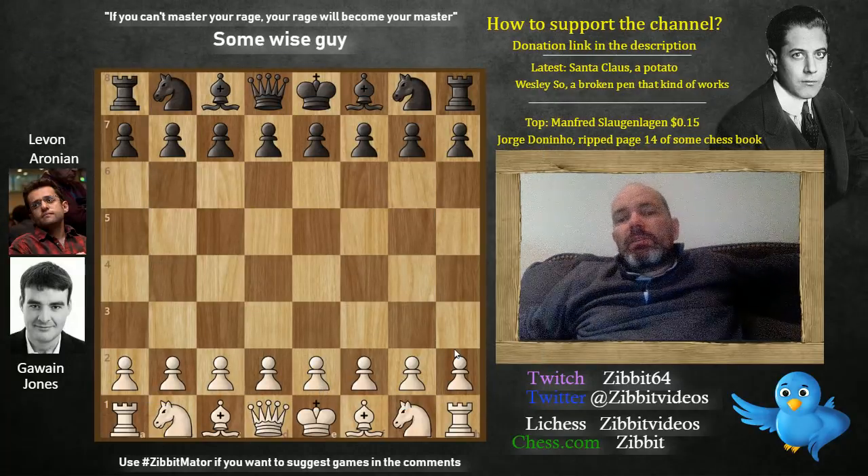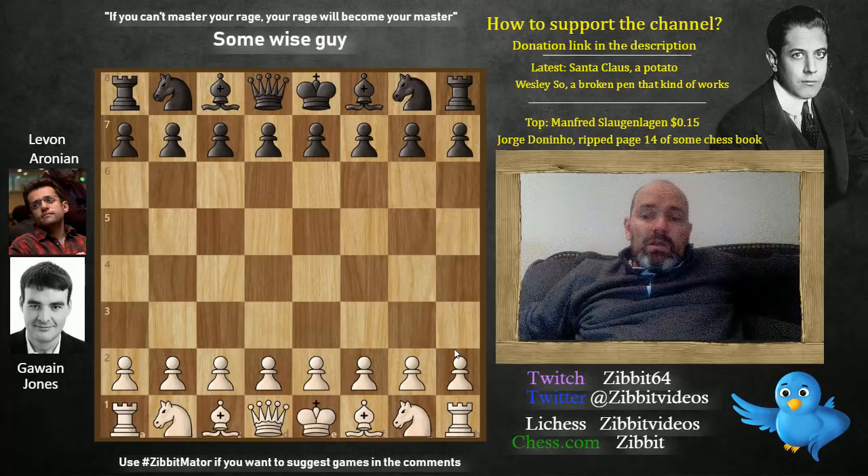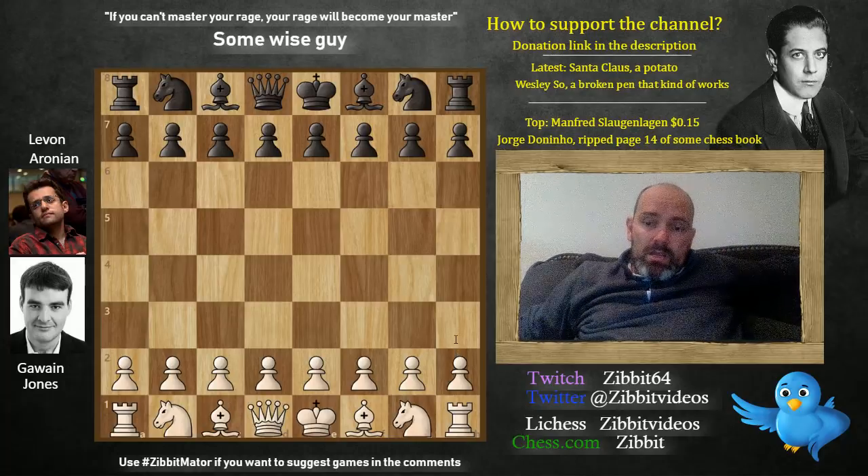So let's check out this game. This is from the chess.com Isle of Man. Gawain Jones with the white pieces and Levon Aronian with the black pieces. So let's see the game.